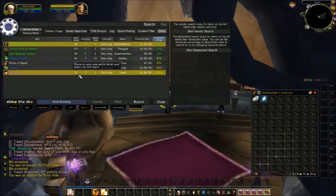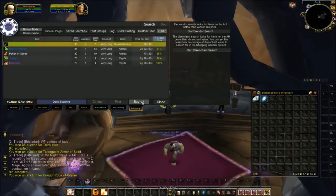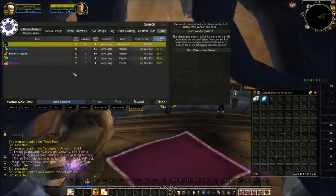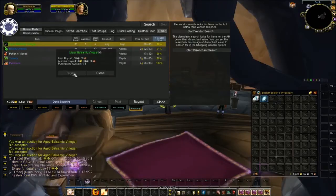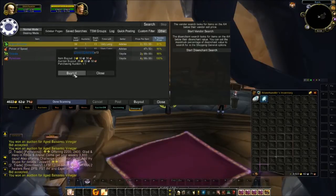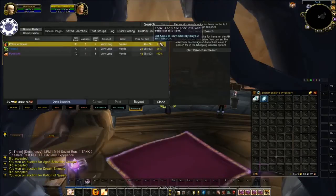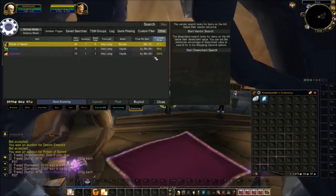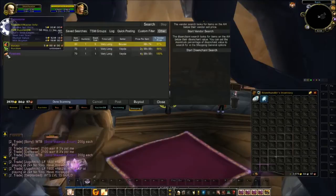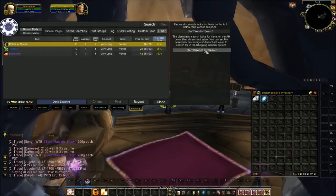I can pick those up and flip them for some easy coin, or disenchant some of them later maybe. Once you're up to a hundred percent markup it's almost not worthwhile — like this one is four gold 98, so it would only be two silver profit. Not so much worthwhile. I think I'll skip those.